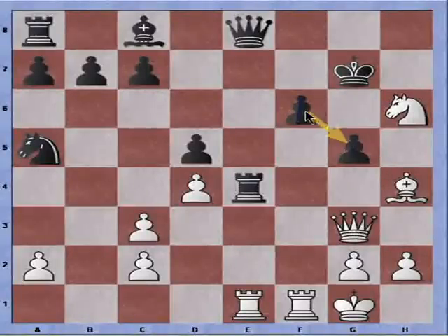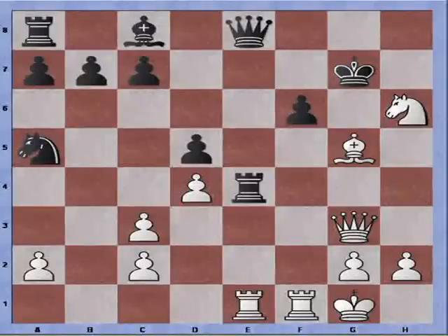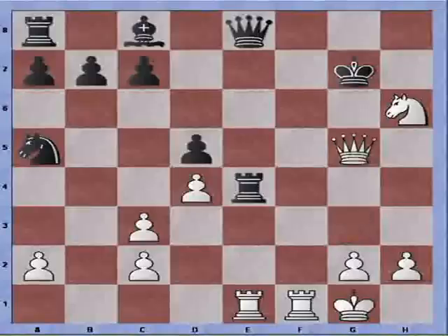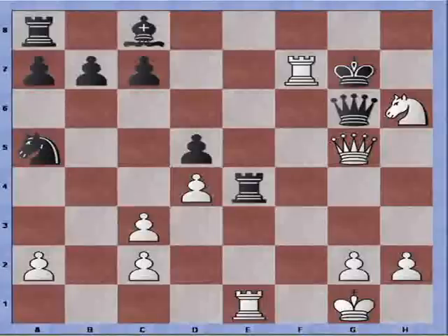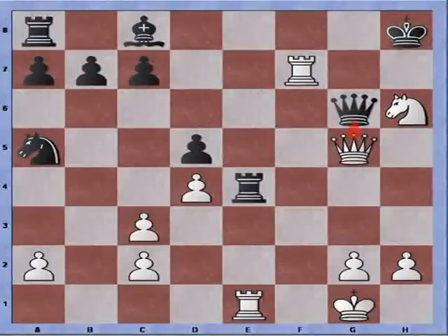F6 was played instead. Game continues with Bishop takes pawn — again I am crashing through. Pawn takes Bishop. Queen takes pawn check. Queen blocks. Rook to F7 check, and the rook is protected by the knight. The queen cannot recapture because of the discovered check. King to H8. And Black has lost his queen. Of course we do not bother with recapturing it. Queen to D8 check is a checkmate in two moves.